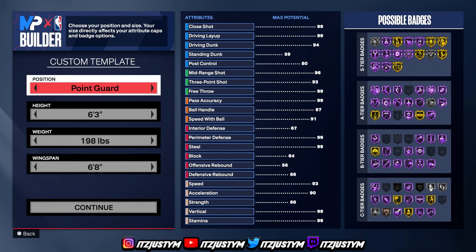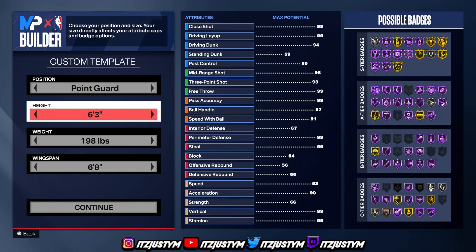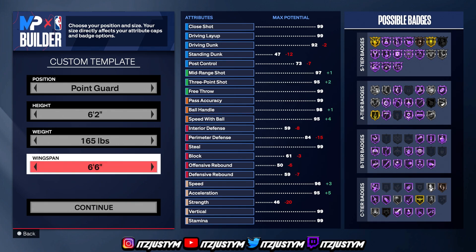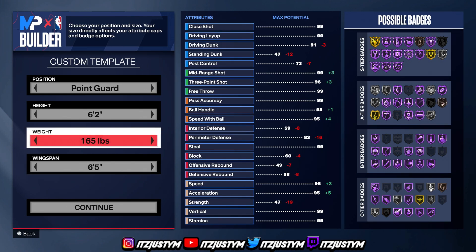For the template, we're going point guard position — don't make them a shooting guard, make them a PG. I tried all heights from 5'11" all the way to 6'3". The best sweet spot in my opinion is 6'2". Put the weight down to 165 pounds and put your wingspan to 6'5".